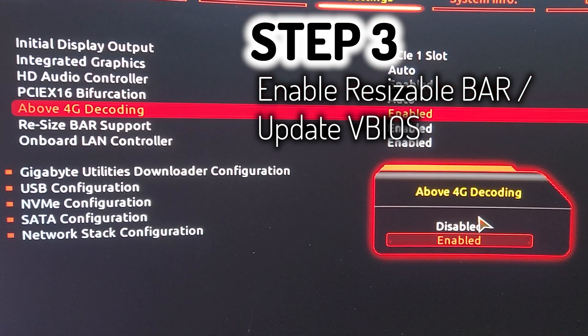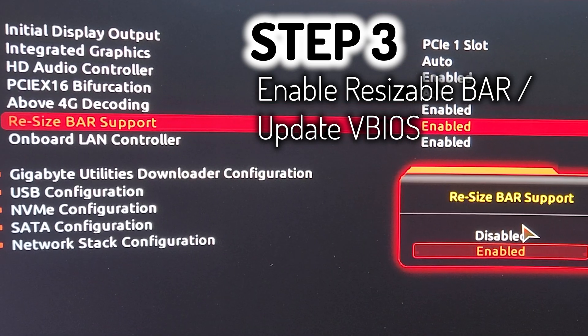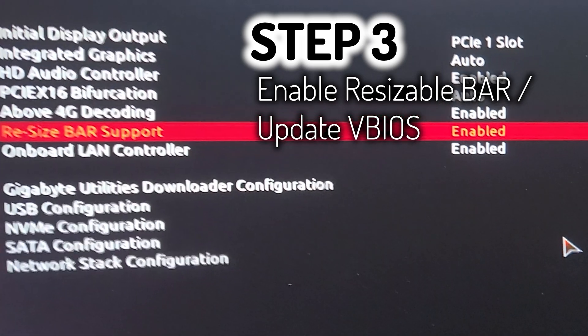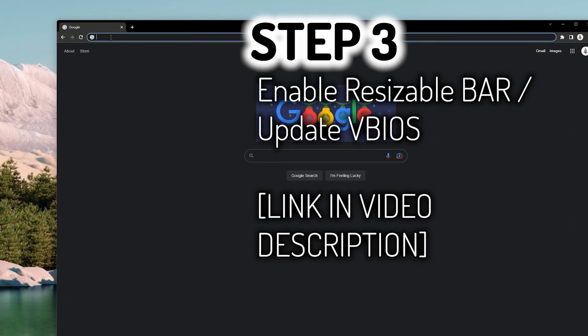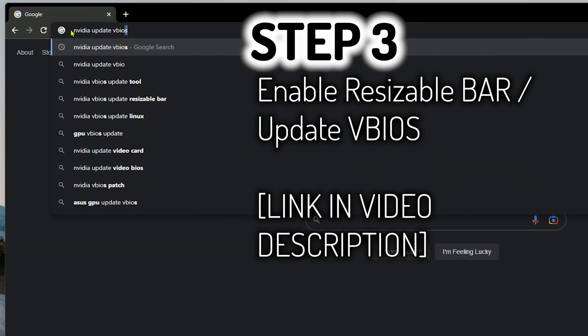If you're on a different manufacturer's motherboard the wording might be slightly different, the menus might be slightly different, but the process will be very similar. If you don't have the option for resizable bar support in your BIOS menu then you probably need to update the vBIOS on your GPU.